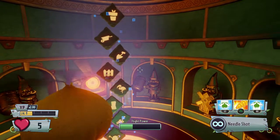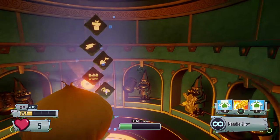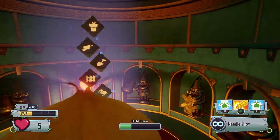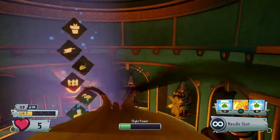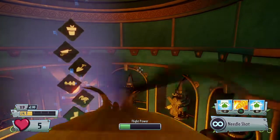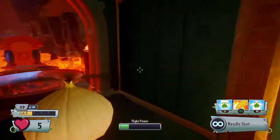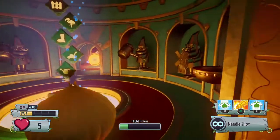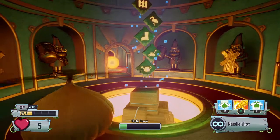The two that are missing, I'm guessing, are the two that are going to be for the rainbow gnome that you're going to have to fight. After you've defeated the rainbow gnome, you'll be able to get either your Grumpy Stumpy character or your Hovergoat 3000, or whatever the heck it is.